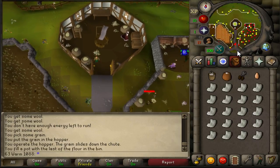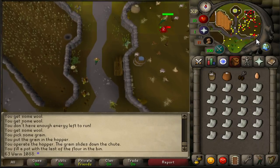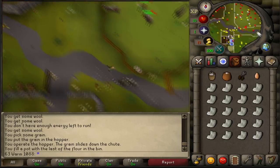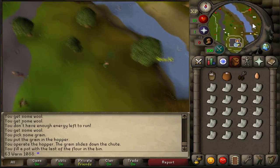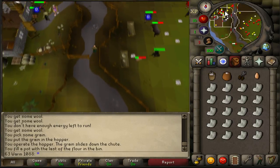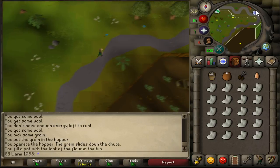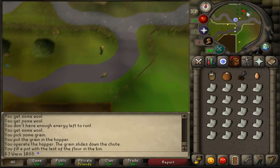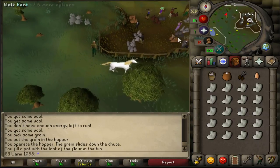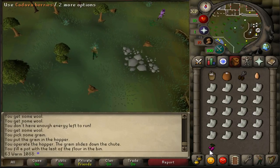Now you're going to want to head to Varrock, but go via the east side of Varrock — specifically west of the Varrock East Mine. Just west of the Varrock East Mine, you're going to see this cadavra bush. You're going to want to pick yourself one lot of cadavra berries. Then head to the center of Varrock.